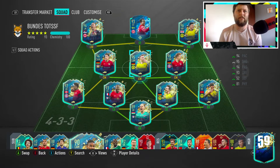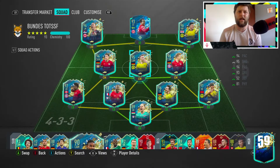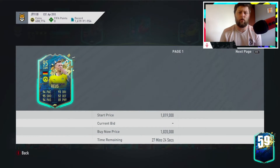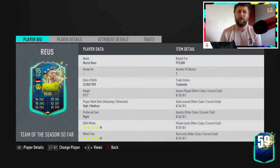Today we are looking at Team of the Season Reus player review - four star, four star. He's currently coming in at just shy of a mil. I think this is during rewards time so I imagine he's going to go up a bit more. We managed to get him at 975k - I just went for it. If I can sell this card for just over one mil, I would make no loss, no profit, so I'd absolutely stick with that.